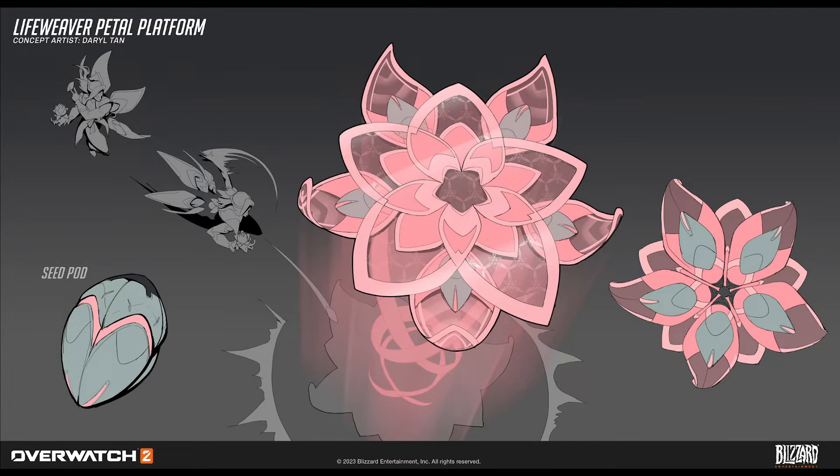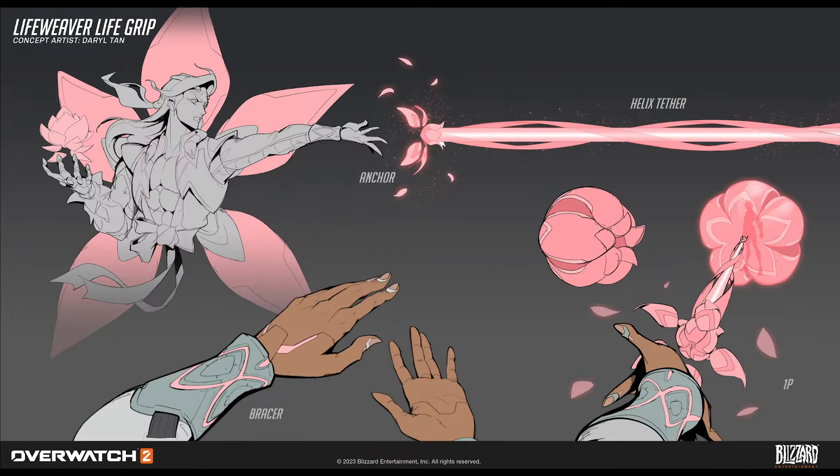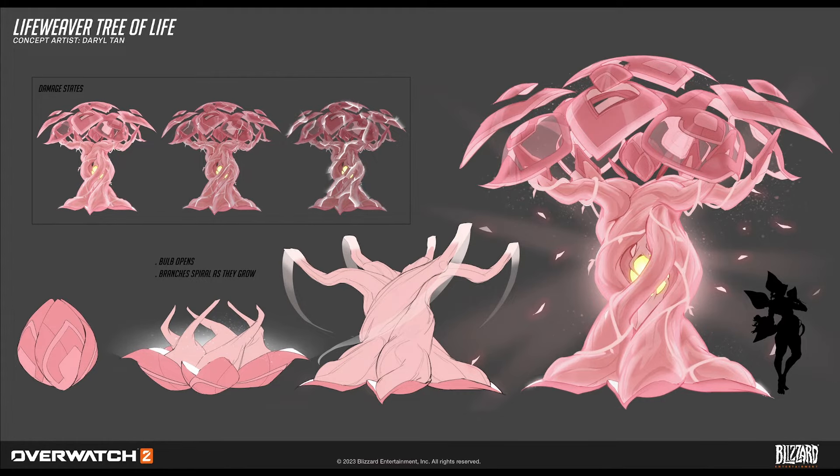I love how a lot of this stuff didn't actually make it into the game — maybe that's his ultimate ability or something — but definitely a lot of this did make it into the game. Or maybe we're not paying close enough attention. You can also see this is the life grip called the Helix Tether here in the concept, so you can see where things have changed. The visuals are also slightly different in-game. The tree is definitely spot on. Obviously we play this game a lot, and getting to see where it all started and how it ended up finalized in the game is always super cool.